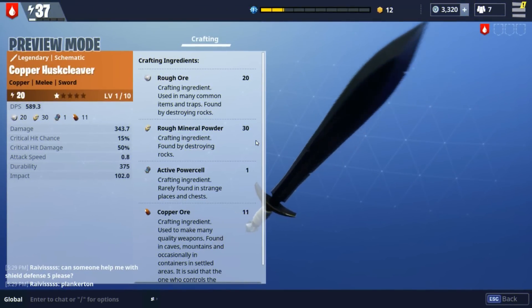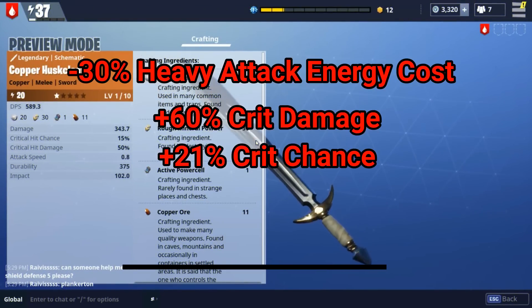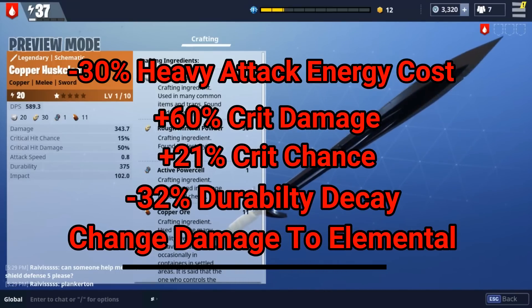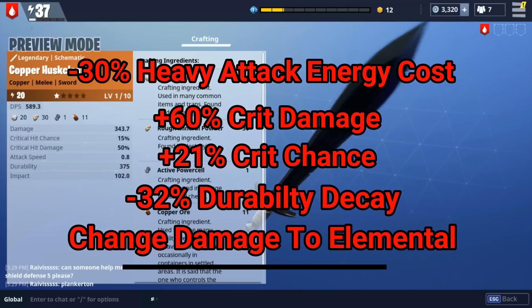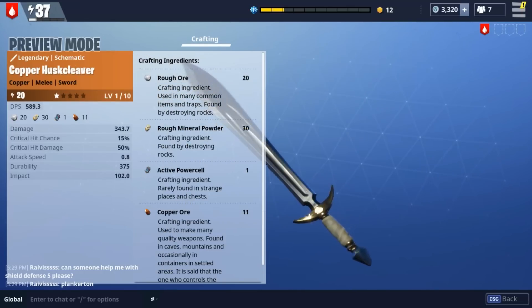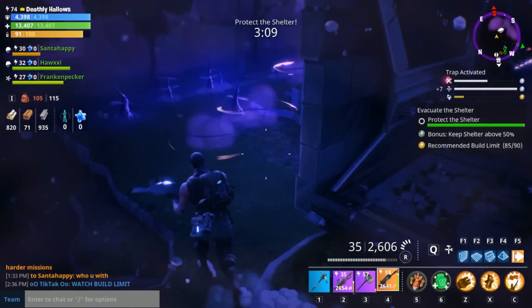Lastly we have the Husk Cleaver. I asked a few ninja friends — in-game ninjas — what the best sword is, and besides the Masamune (which I'm not including because it's only available through a Founder's package), they all agreed the Husk Cleaver is the best sword in the game. The attack speed is a little lower than the Laser Sword or Masamune, but the raw damage numbers are quite high. If you're going to use melee and you're a ninja or Constructor with the right perks, these are the two weapons I'd recommend.